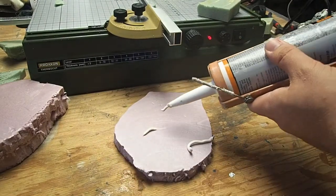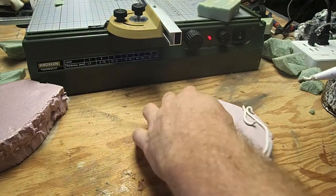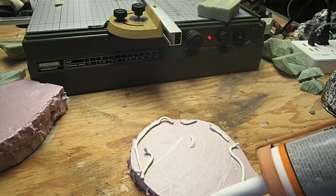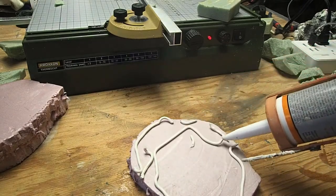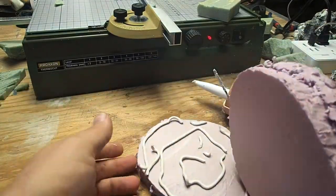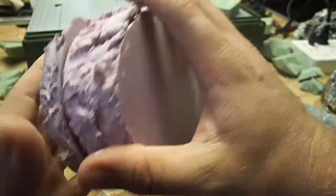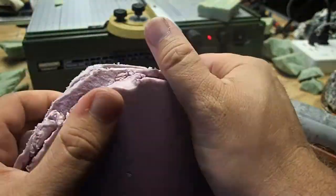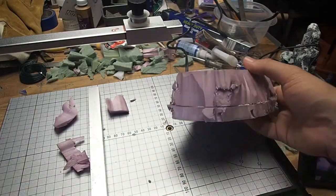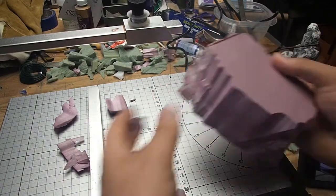Speaking of reusing scrap, I grabbed these two pieces left over from the demonic smelter kit — they came from where I cut out the hole for the skull — and I decided to glue them together to give me a nice elevated rocky outcropping where maybe a sniper team might like to lurk. Here I'm using Gorilla Glue construction adhesive because it provides a great bond. Just make sure you get a goodly amount in there and sandwich the two pieces together. Then once the glue is dry, it's back to the hot wire table to slice it up and give it that nice rocky texture.